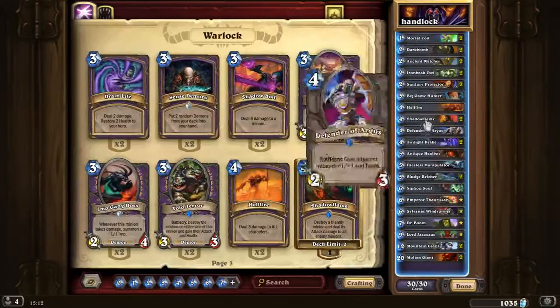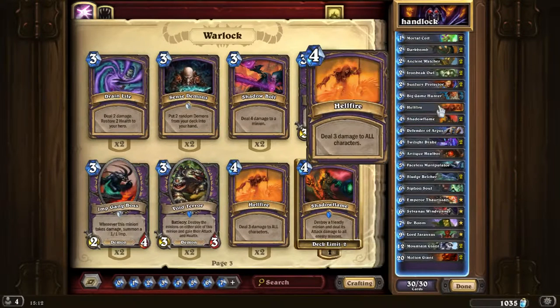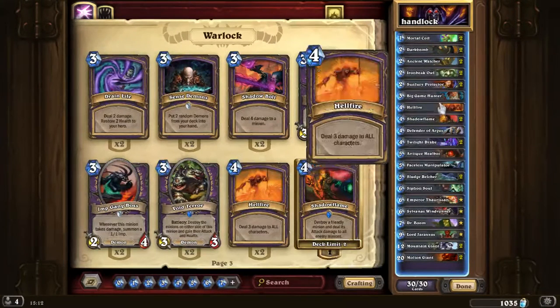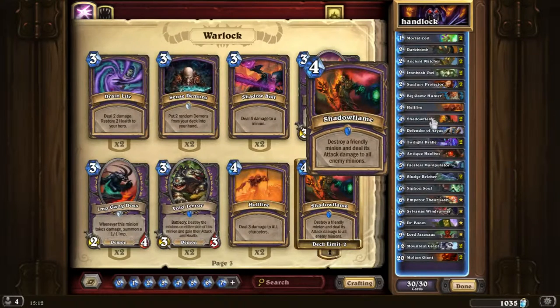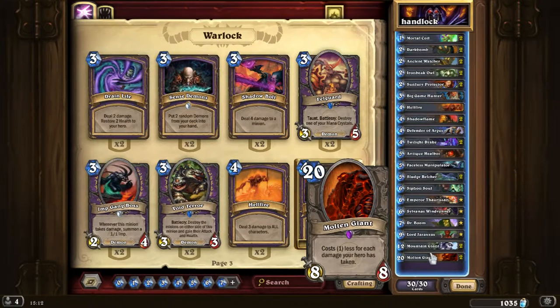The next cards are Hellfire and Shadowflame. At the moment this deck has 2 Shadowflames and 1 Hellfire. But if you feel the opponent has too many rush minions, I would run 2 Hellfires and 1 Shadowflame instead. I'm currently running this configuration because I feel it's better to have Shadowflame when you get a big minion out — your opponent has big minions and you Shadowflame your minion and everything dies. It's an amazing board clear. Hellfire deals 3 damage to all characters including our hero, so we lose 3 health and the Molten Giant cost goes down.